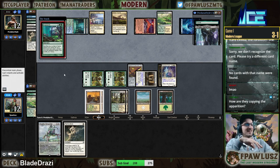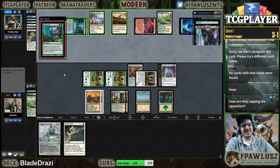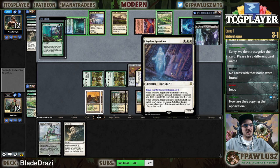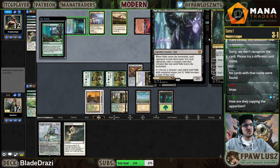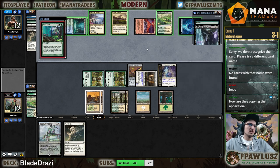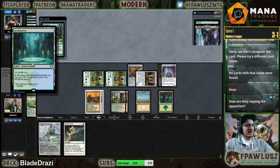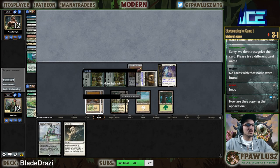How are they copying the Apparition? They're using Valki to exile it and then play it the next turn — because that's what Valki does. I mean Tibalt, not Valki. Oh man, that's really anticlimactic — that sucks. Alright, I trust you opponent.